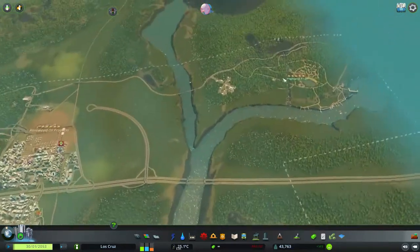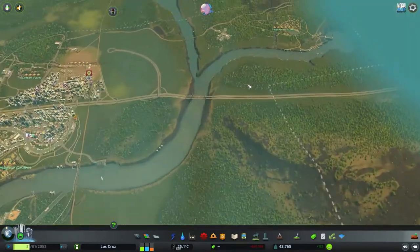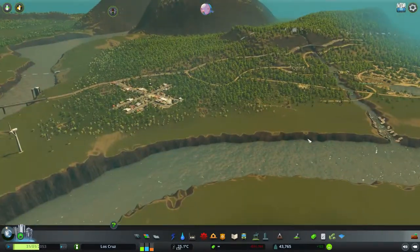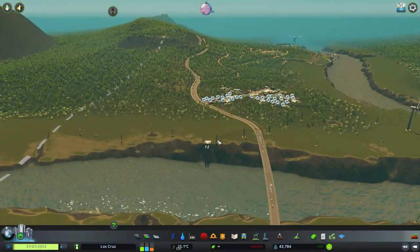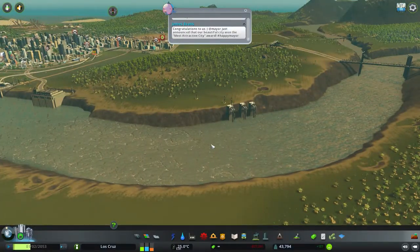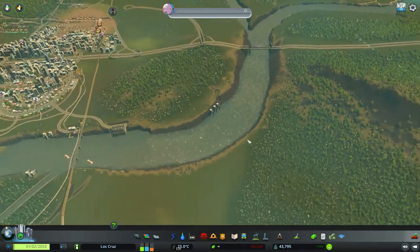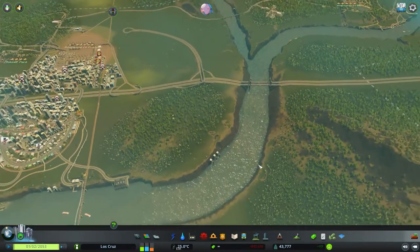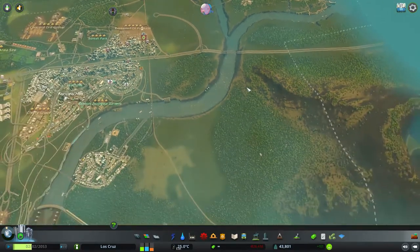That's the reason why I've got this long pipe here coming down to the ocean. Simply because I could in theory place my sewage outflow pipes here, because it is downstream of my input here, but it is not downstream of my main city input here and here. So therefore my main city will get sick because of the outflow of the sewage from the other part of the city. I do not want that to happen.